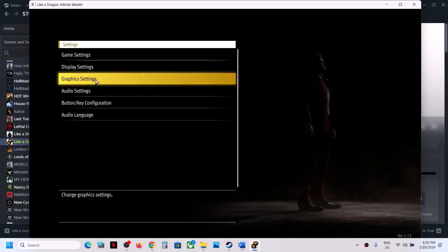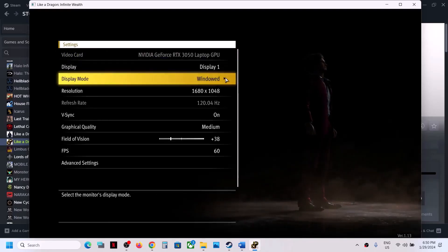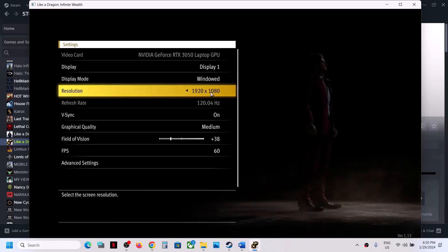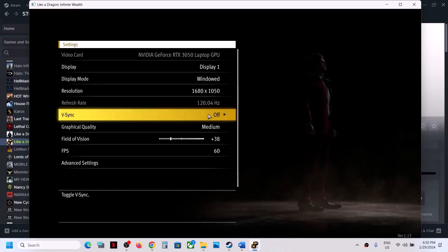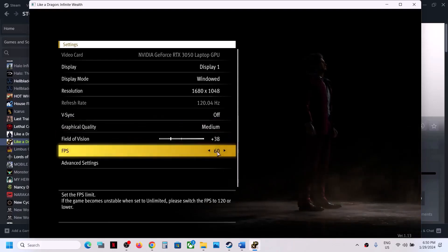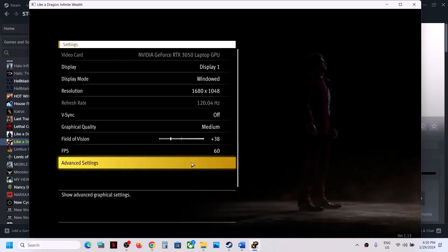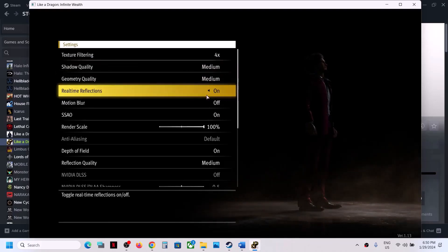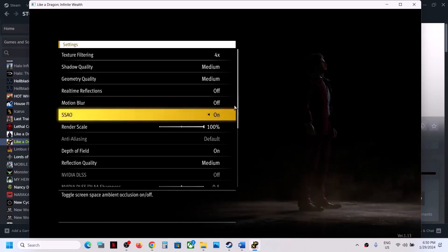Go to Graphics Settings. If the display mode is set to Full Screen, try Borderless — this has worked for many players. You can also try Window mode. If the resolution is set to 4K, try 1920x1080p or even lower. Turn off VSync and check. For graphical quality, if it is set to Highest, try High, Medium, or Low. You can lock the FPS at 60. Go to Advanced Settings and set everything to Medium or High. Real-time reflection can be turned off. Turn off motion blur if it is on. Scroll down and set reflection quality to Medium or Low. If using NVIDIA DLSS, set it to Quality. If using AMD FSR 2, set it to Quality if it was on Balanced Performance.